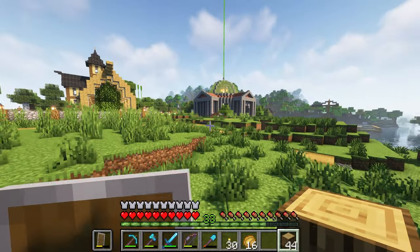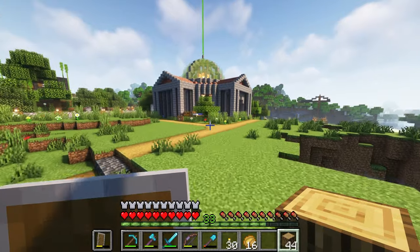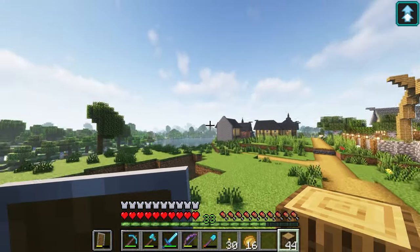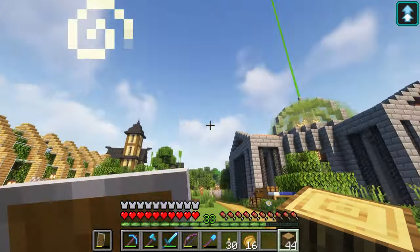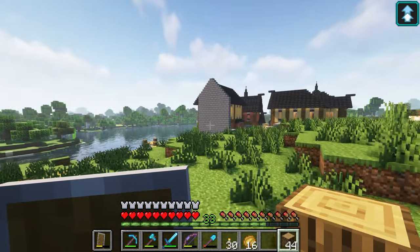Last episode, we built a beacon, finished up the area around Grand Central Station, did some cleaning up, destroyed the church, and stuff like that. But let's get into building the townhouse.